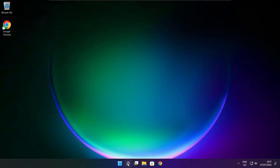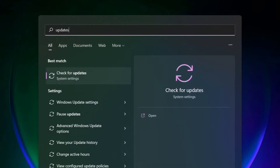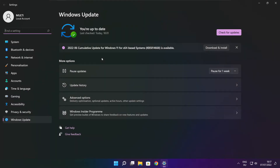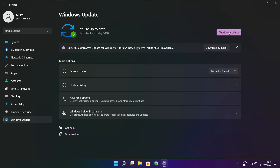Click the search bar and type update. Click Check for Updates. After completed, click close.